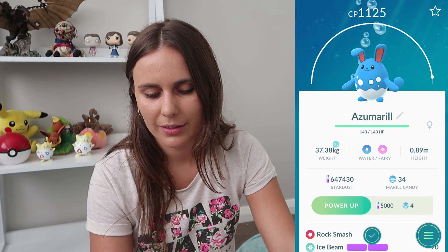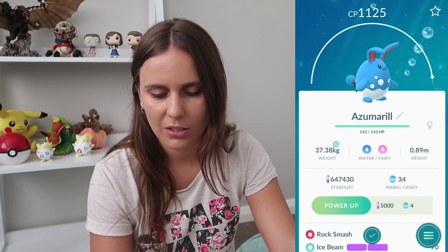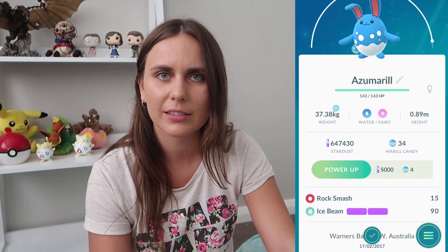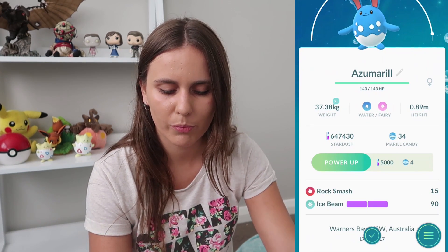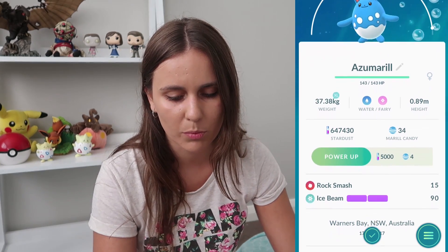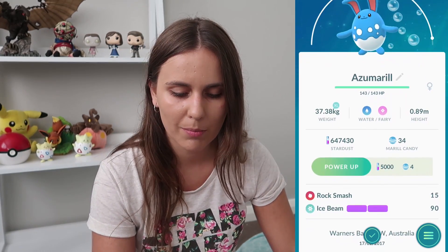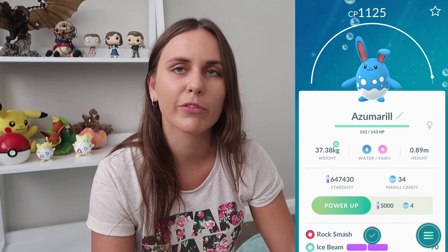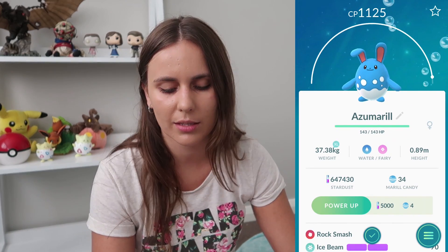1,125 CP for Azumarill. It'd be good to get double Ice for Pokémon that have Ice-type weaknesses, or double Water would be pretty good as well. Double Ice is probably more beneficial for taking out Dragonites and things like that.